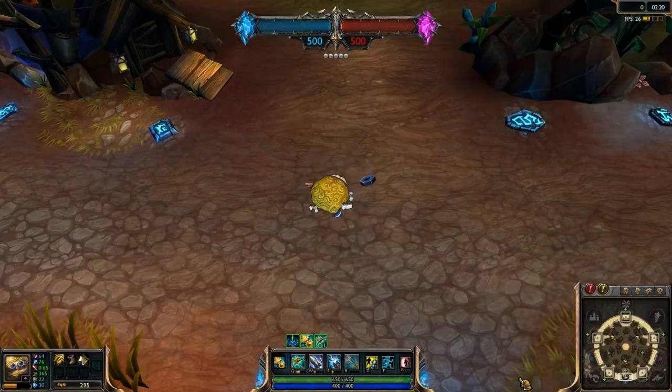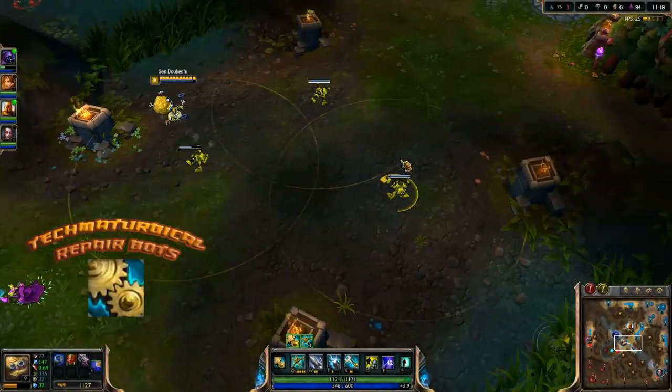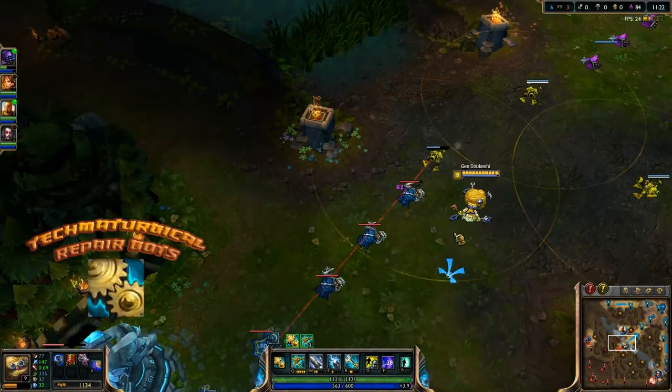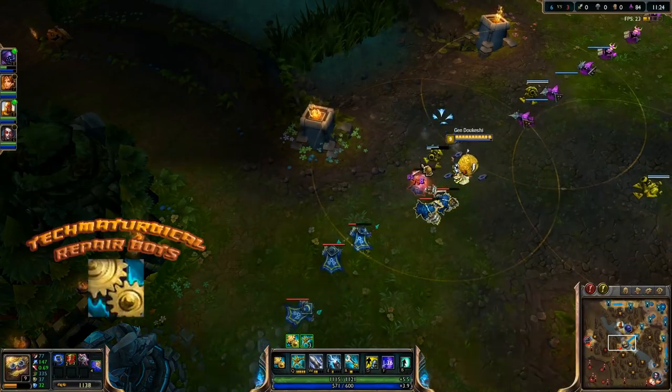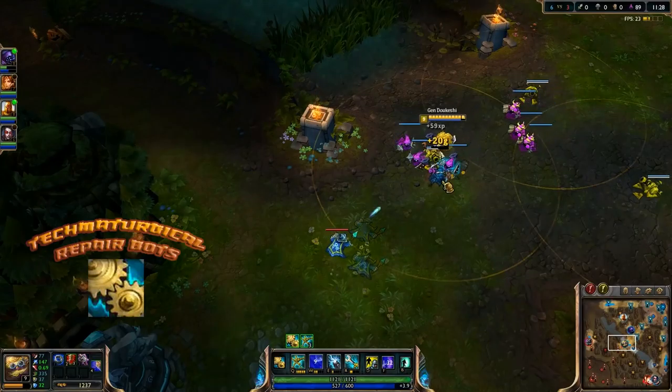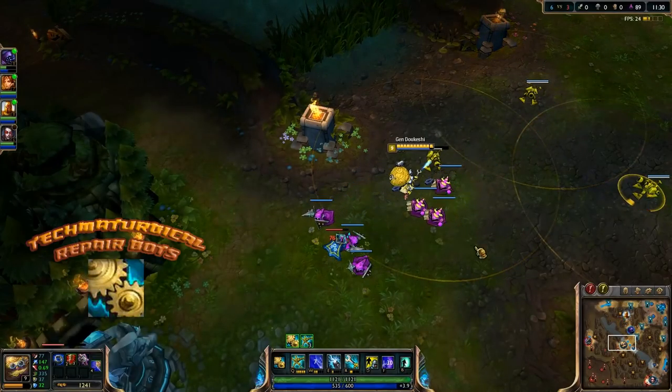Heimerdinger is an ability power-based mage, focused more on controlling space and supporting his allies than on bursting down single targets. He excels in the mid and top lane, and can even moonlight as a strange sort of support if you so choose. He brings crowd control, regeneration for his allies, and lots of area damage, all laid out in a variety of useful tools he's made himself.